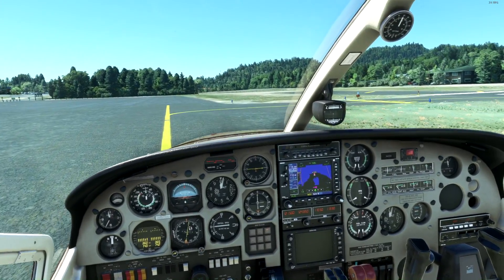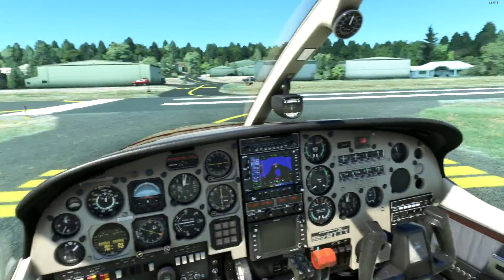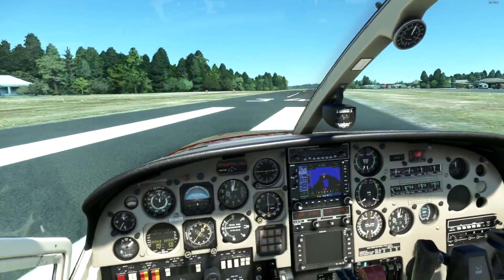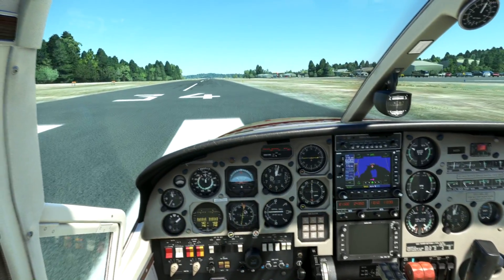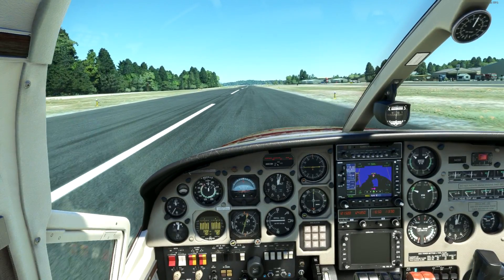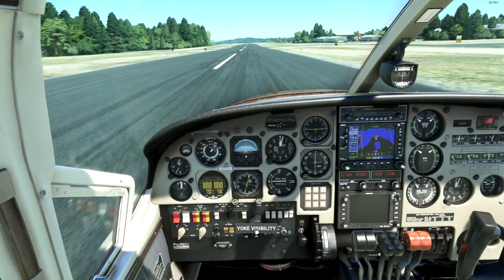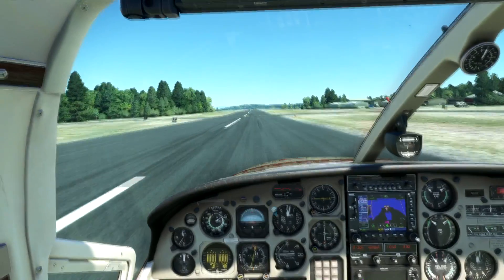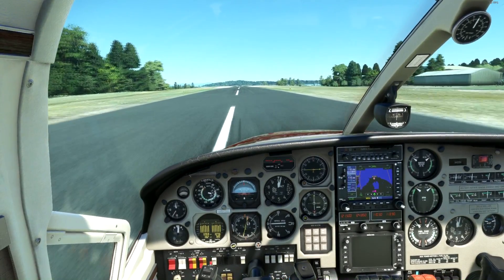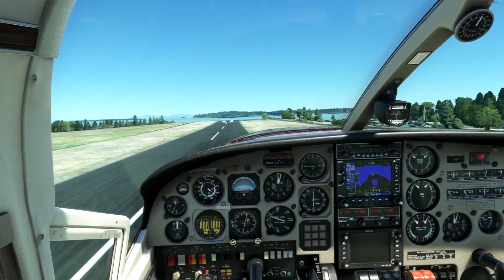We're taxiing out now for our usual circuit. Putting our flaps down, entering the runway at Orcas Island, applying power smoothly. Cowl flap control is present — it's not typically simulated in Carinado aircraft — but I do like that many of their aircraft do actually have the correct simulation of ground sounds, the creaking and clanking.